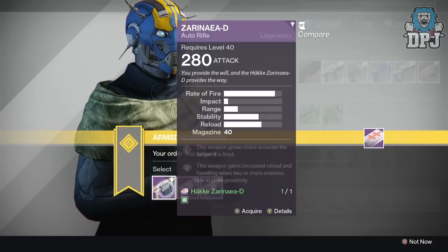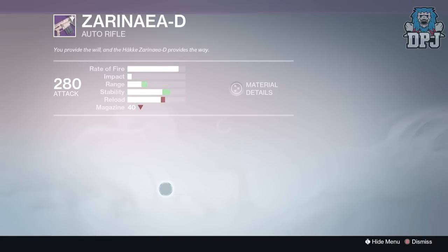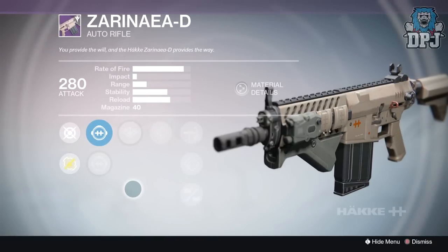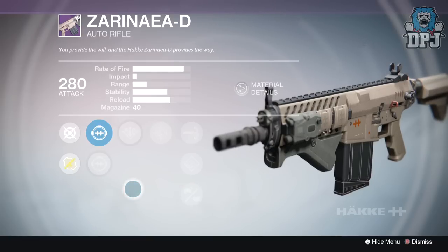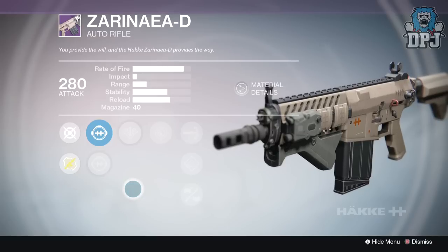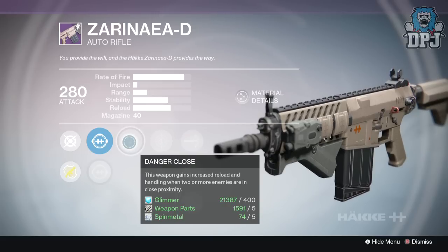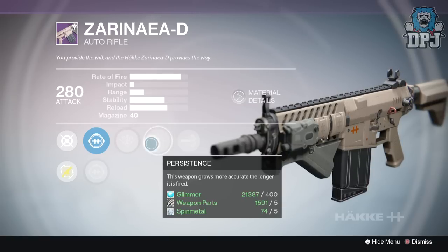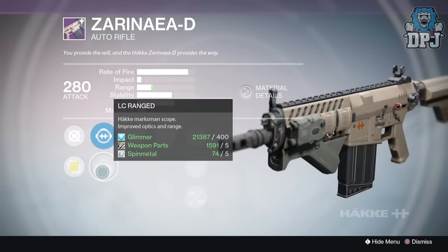The first one was a Hacker pool choice auto rifle at 280 attack. I'm not too keen on high rate of fire, low impact weapons to be honest — they just don't pack that punch in PvP. That's really what these Banshee weapons are for me: PvP weapons. This one's got Danger Close, Persistence, High Caliber Rounds, Hand Loaded, and a small bore — not too great.